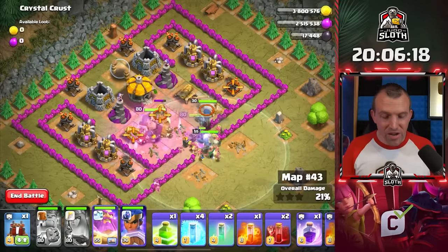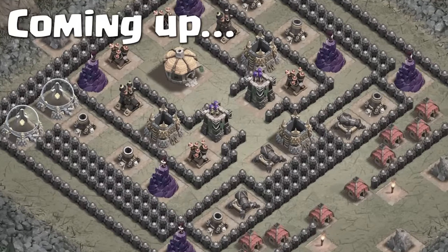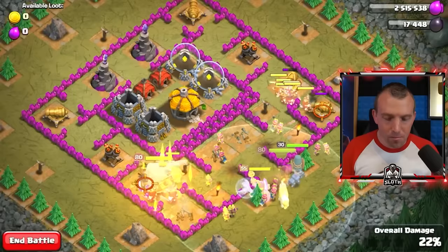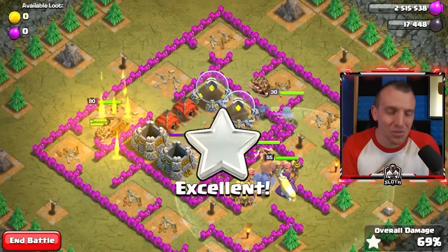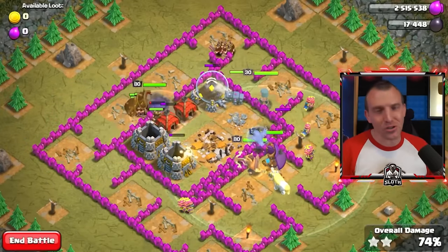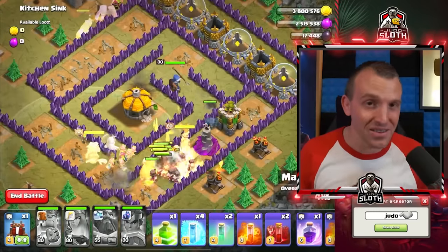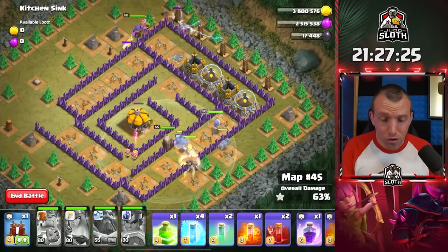All of a sudden there is a noticeable difference in the maps. We're closing in on Sherbert Towers, the 50th map — that's all they used to be before they added the extra 25. I remember when these maps were actually pretty difficult back when I was at Town Hall 7 and 8, spamming dragons into the goblin maps. But it is awesome that my Royal Champion Seeking Shield is still one-shotting defenses, showing how powerful the heroes are at this level.